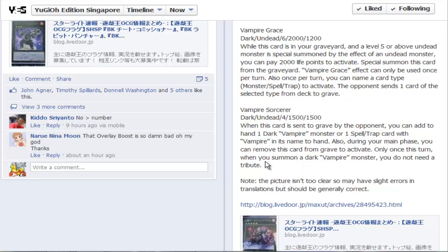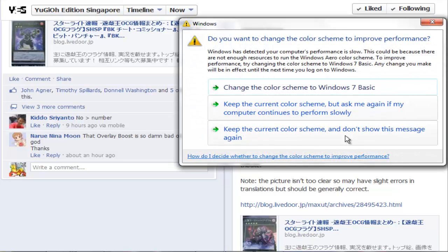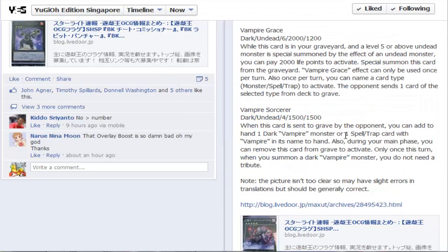Then there's Vampire Sorcerer — he's the one that makes the world go round. When this card is sent to the graveyard by your opponent, you can add one Dark Vampire monster or one spell or trap card with 'Vampire' in its name from your deck to your hand. Also, during your main phase you can remove this card from your graveyard to activate its effect: once per turn, you can normal summon a Dark Vampire monster without needing a tribute.